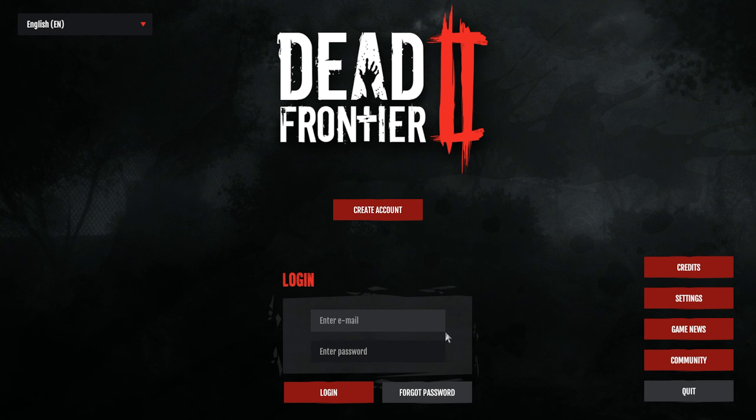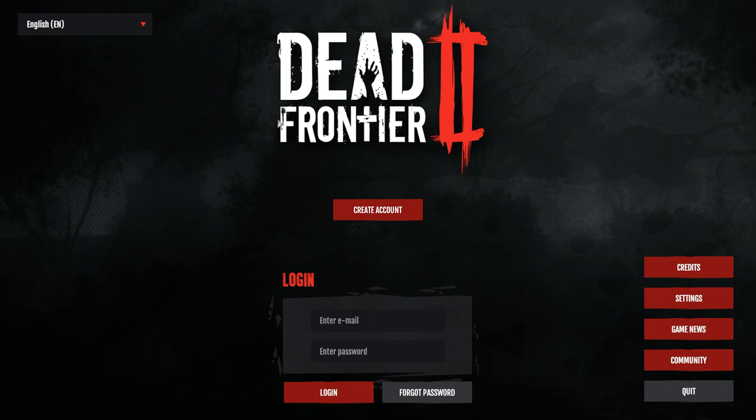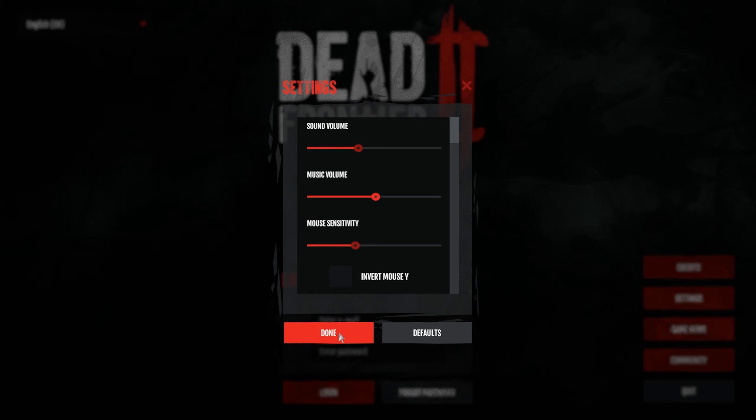When you start the game, this is what you're going to see. Unfortunately you have to create a new account because it's one of those types of games - I don't think Neil can really do it based off Steam accounts. You have a bunch of options here, including language options that you can change.